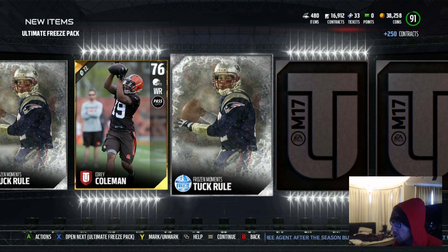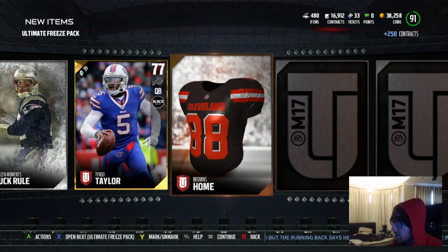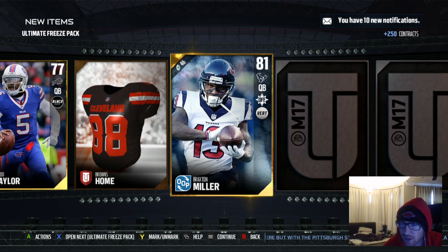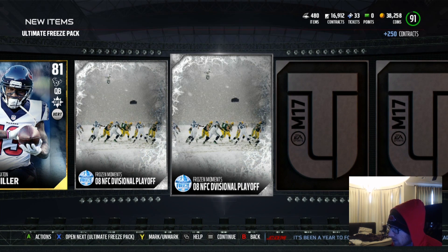76 Corey Coleman, gold. Another Tom Brady - Tuck Rule. Tyrod Taylor. Some of these gold players go for a lot, but I can also turn these gold players... Oh, hold up - we got an out of position Braxton Miller at QB here. Didn't Braxton Miller used to play QB in college? He was Ohio State, right? This card only goes for 3,000 coins. I thought it was for more than that. It looks like one you can put in a set for a better card, but I guess not.